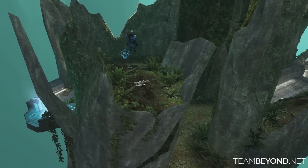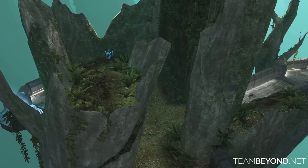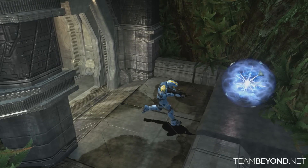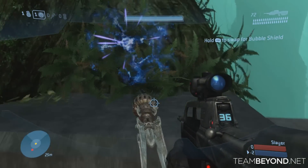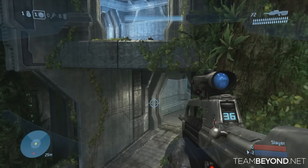Anyways, now that you know all this crucial information, here's how it's done. First, grab some equipment like a power drain or bubble shield. Next, go to a power-up like the over shield or active camouflage. From here, all you have to do is walk slowly towards the power-up and hold your action button. Your Spartan will pick up the power-up and drop the equipment you had in your inventory.